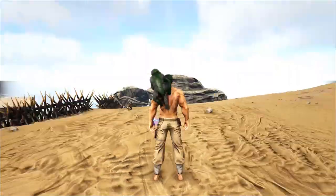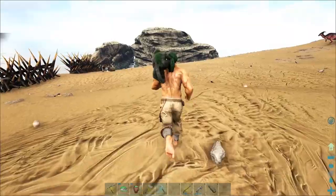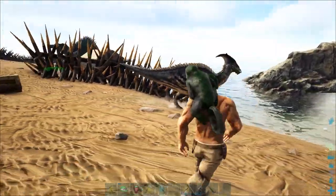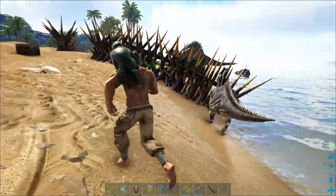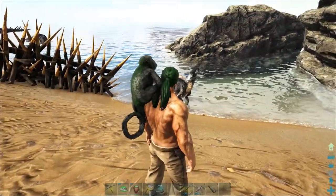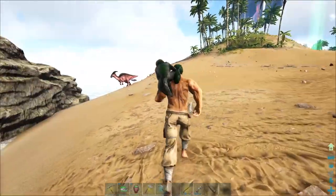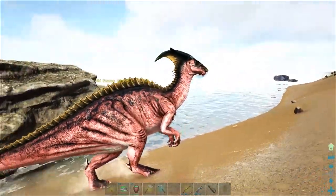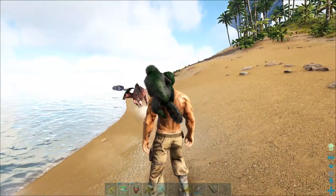Alright, talking about the basics when it comes to Parasaurs — these guys roam around the beach and they really provide no danger, no threat level, no anything like that whatsoever. They're just going to wander around, kind of get in your way. Once in a while they'll come over and try to bump into you — that's just their AI. But like I said, they provide no threat whatsoever. If you walk up and punch one, he's just going to take off and peace out.